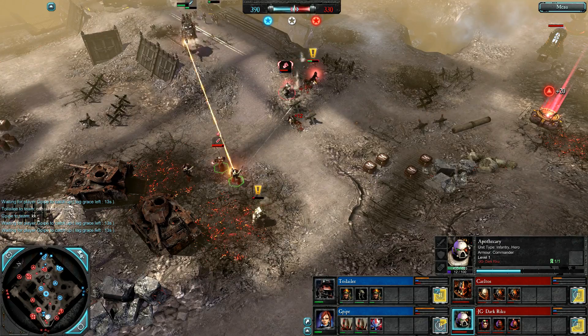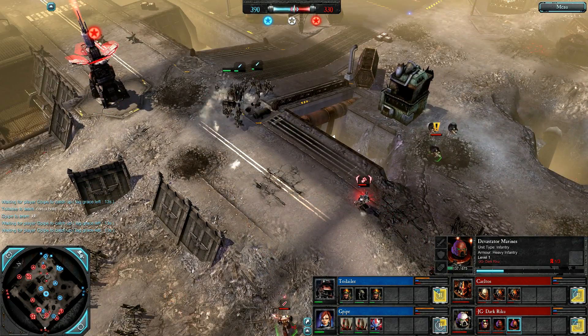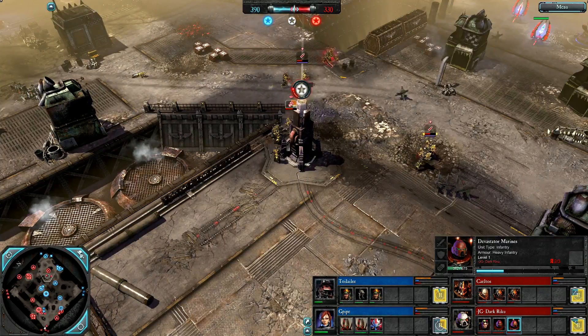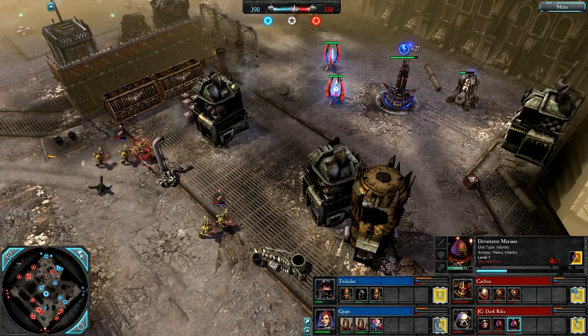The Inquisitor kicking some serious ass again — takes out two Devastator models. Scouts in retreat. Red Team retaining their natural. Keltos going after Blue's natural now, with Aspiring Champion heretics capping, and he's going to harass this power again.